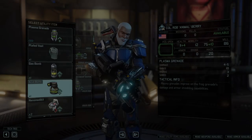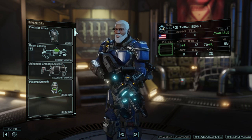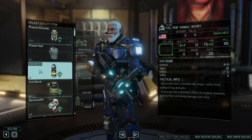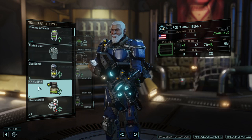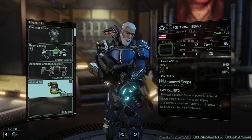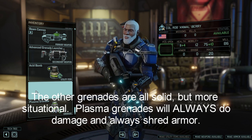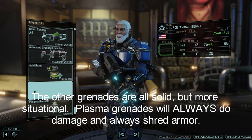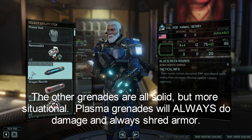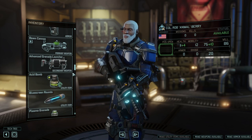When it comes to the ideal loadout for your Grenadier, I'll keep my recommendations pretty simple. In the beginning of the game you have access to Frag Grenades, and I would certainly bring a maximum load of those. Later you'll have a chance to upgrade them to Plasma in the Proving Grounds. I lean primarily on Plasma Grenades, but Acid Bombs are also useful when you run into the most heavily armored enemies in the game, such as the Sectopod and the Gatekeeper. I would never bring more than one Acid Bomb on a mission — even if you bring two Grenadiers, only equip one Acid Bomb and the rest Plasma.